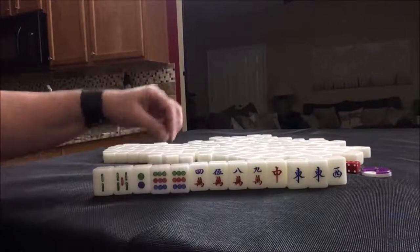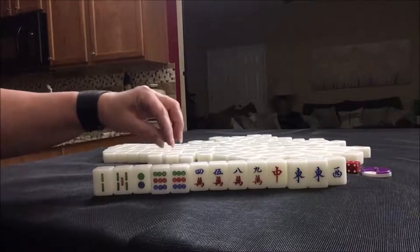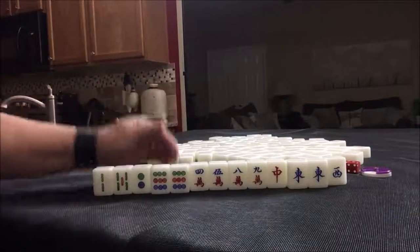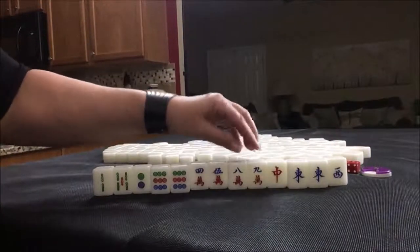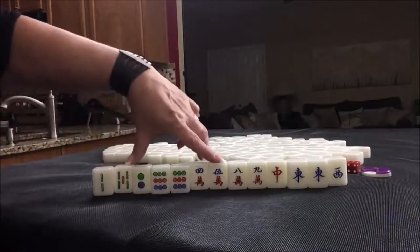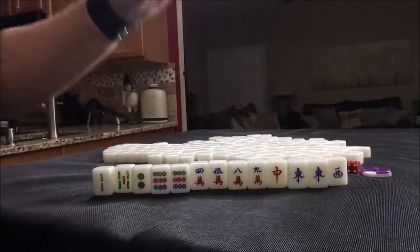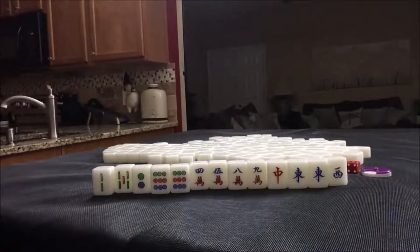We do have a pair of 9s — you can get one point for a terminal Pung. Terminals are 1s and 9s. I think what I would probably try to do here is play Outside Hand. Outside Hand is when you have a 1 or a 9 or Winds and Dragons in every block, so we would need to get rid of 4, 5, 6 and hold 1, 2, 3, 7, 8, 9, and honors. Outside Hand is number 55, and that is 4 points.